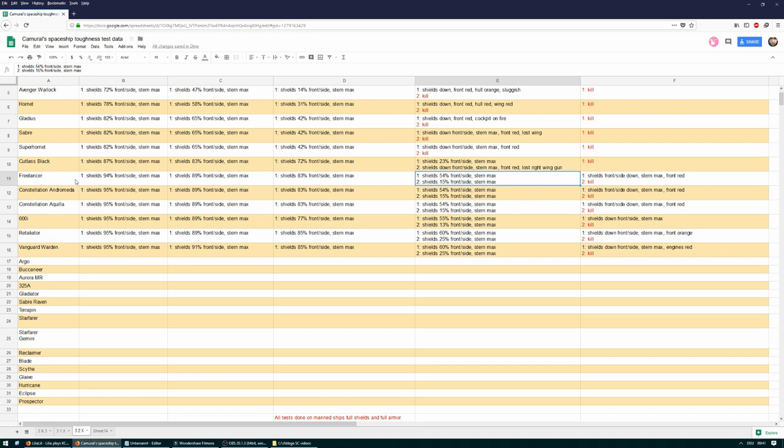Looking at the numbers of the Freelancer and the numbers of the Andromeda and Aquila, those are pretty much identical: 54, 15, 54, 15. So why do I rank the Andromeda tougher than the Freelancer? The toughness of a ship is a mix of three factors: first, how strong the shields are; second, how many hit points the ship has; and third, what armor and quality of armor the ship has. At present we don't really have armor, so it's just shield strength and hit points — and the Constellation Andromeda has more hit points than the Freelancer.